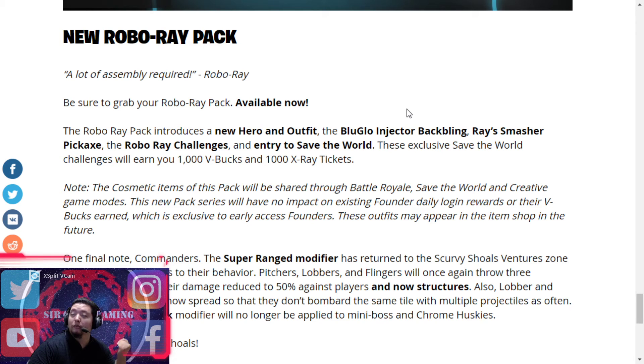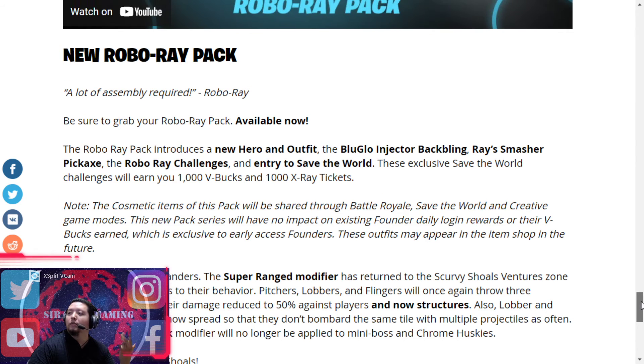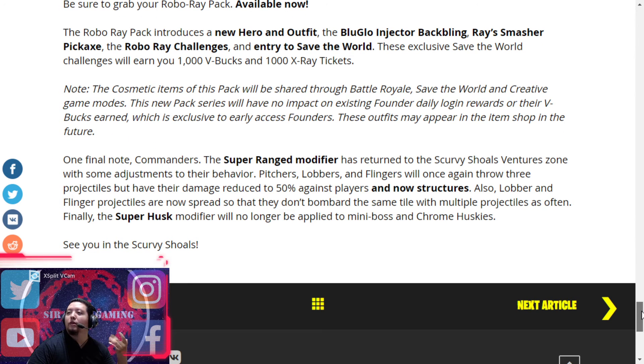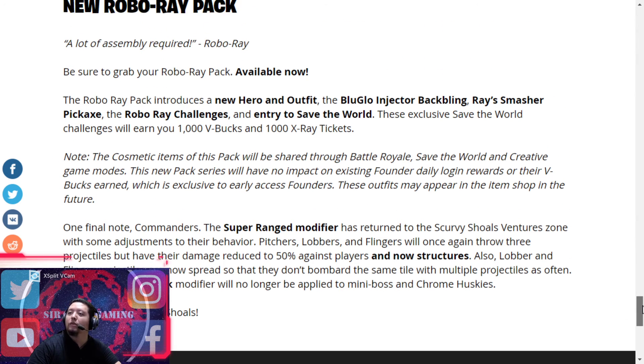If anybody's new to watching this, you can buy the Fortnite Crew package for next month and you'll get Save the World and the skin that comes with it and all that stuff. You won't get the X-Ray Tickets, which isn't a big deal — you can earn them in the game for free anyway after you get the game.